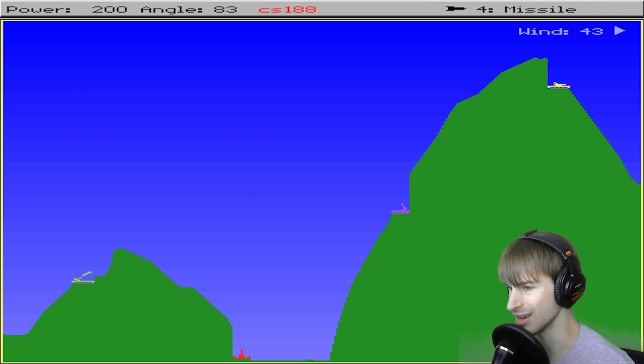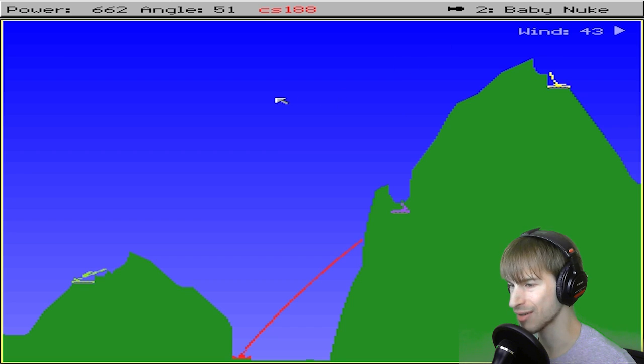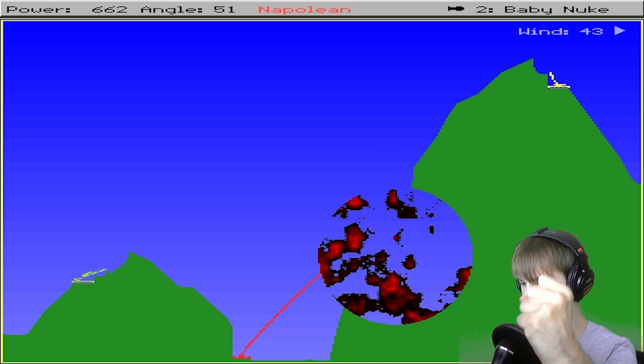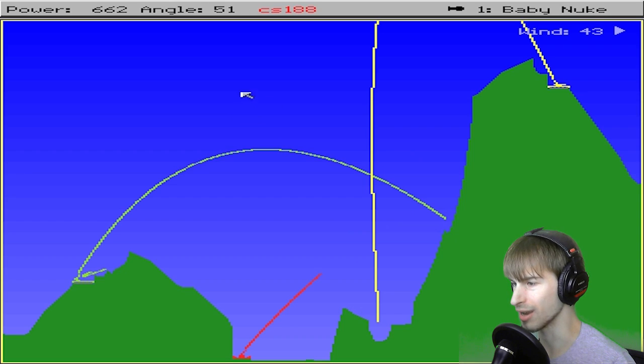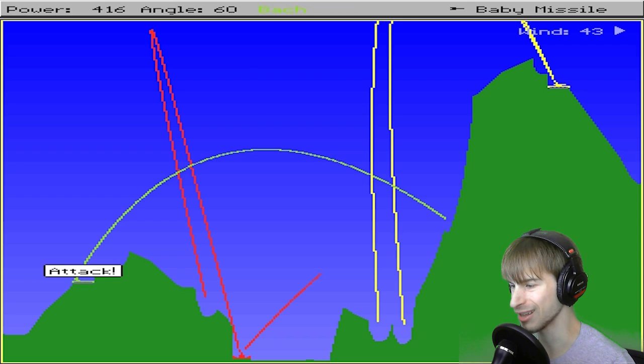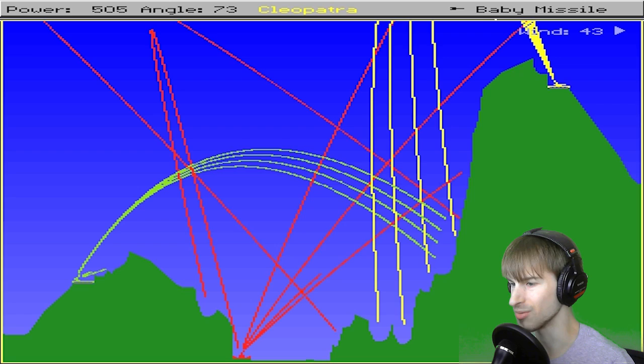Just to show off the dirt ball — I'm going to fire the dirt ball onto purple here. He's going to get hit with a giant cloud of dirt. Boom, there we go. But I also have a baby nuke for him, so I'm just going to nuke the hell out of him and all that land is just going to be disintegrated. Boom, this is the end, my only friend — it's probably another movie quote that I don't know. The wind is blowing eastward now, so I need to try to compensate for that with my power and angle. That boomeranged really badly.